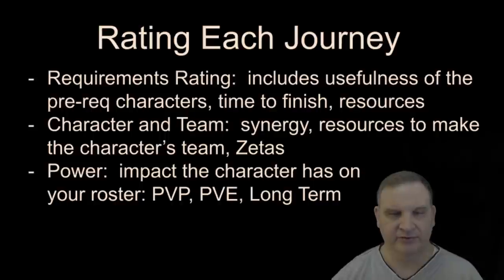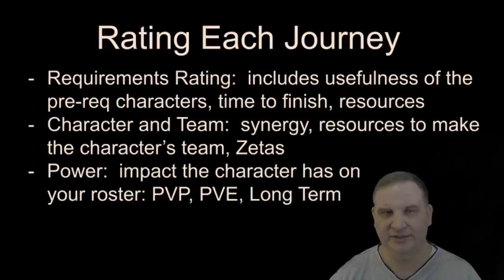In order to rate each character, we've given them three ratings, and each rating is relatively complex because it has to take a lot of information into account. We're starting out with the requirements rating — this is a combination of how hard is it to qualify for the event, what teams do you have to build, do those characters have to go to Relic level, do they need Zetas? And it's also whether that team is useful once it's completed, or whether you complete the journey event and then that team is no longer useful. So the higher the requirements rating, the harder it is to qualify for the event, and the less useful those teams might be when you complete them.